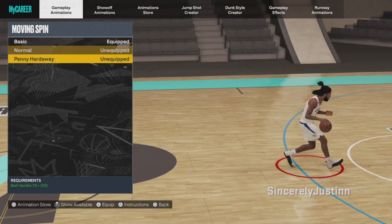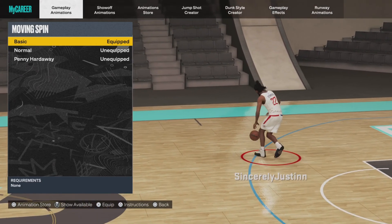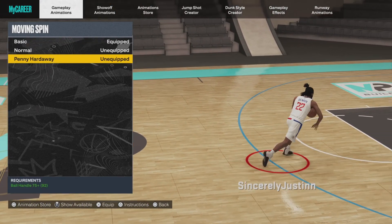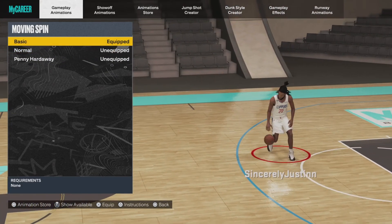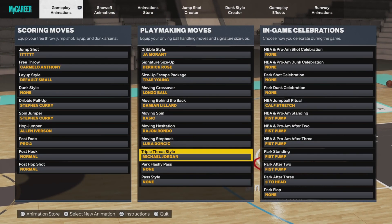Obviously, Lillard is the best crossover — there's nothing else to explain. For behind-the-back, it depends on your playstyle. If you're an iso player who finds their spots and likes to drive or pull up when you have the chance, use Penny Hardaway. If you play similar to that style, use basic. And Rondo — that's just the best one, no explanation needed.